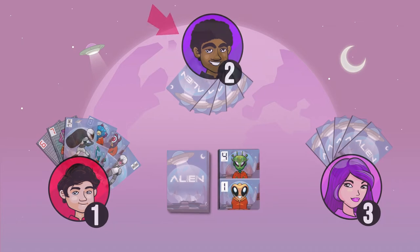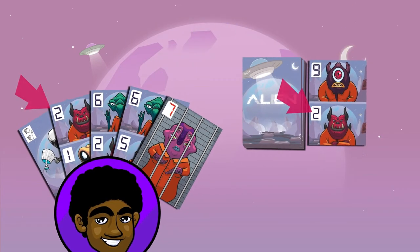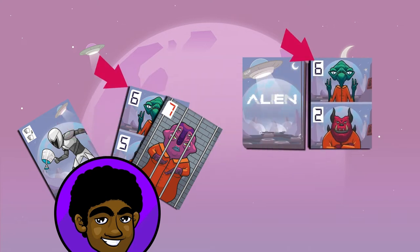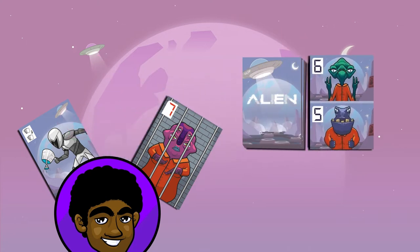The game consists of playing, one by one and one on top of the other, track cards from your hand that have at least one alien matching the card on the table, until you can capture an alien.